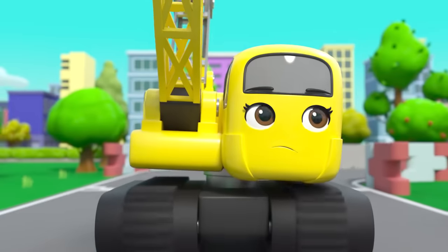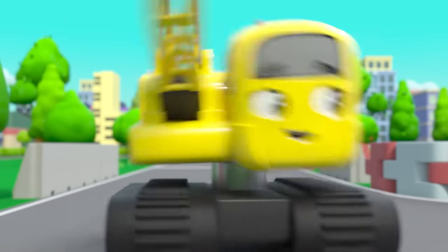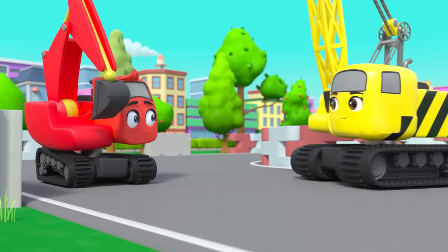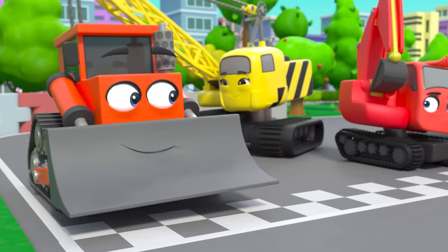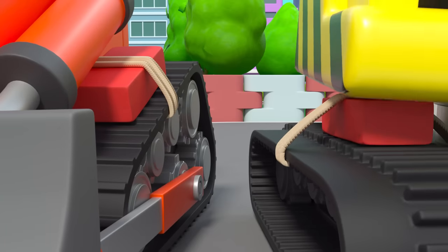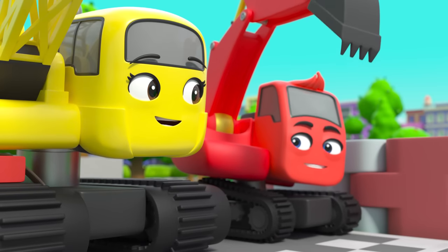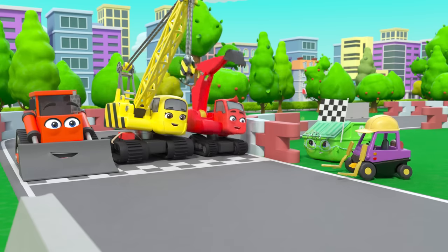She's spotted some bricks left over from the build — looks like she's got an idea! Daisy wants Diggly to feel more included. Bump and Daisy have attached some bricks to their tracks to make the race more fun — now Diggly doesn't have to feel left out. Go, go, go!